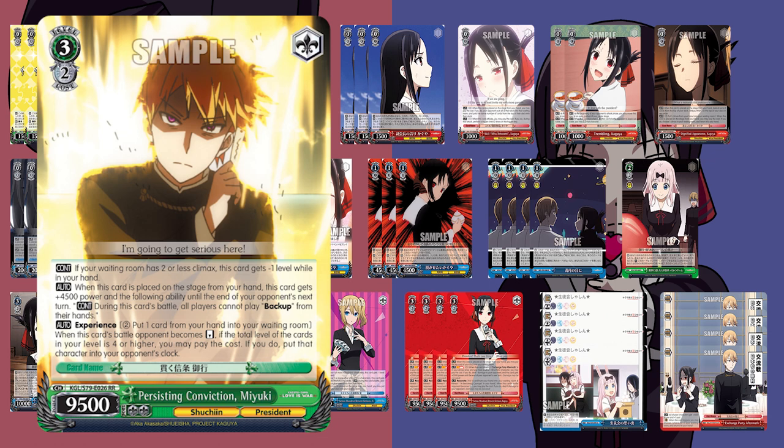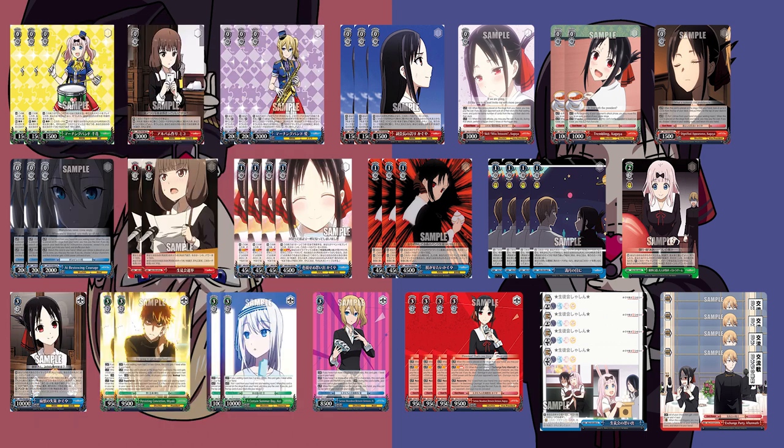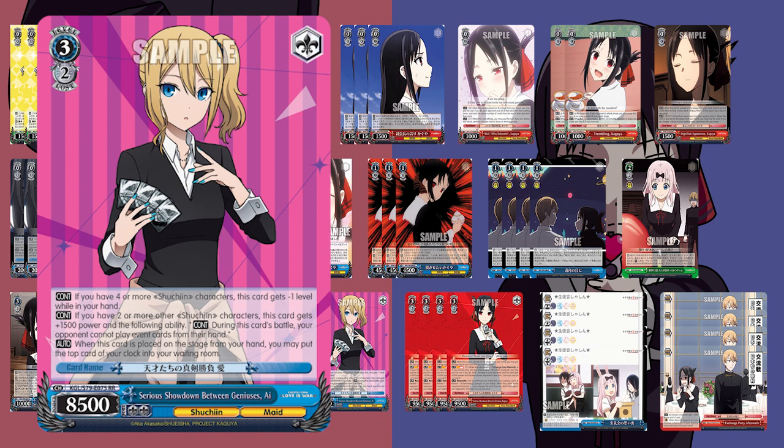We also have Certain Summer Day Kai — another 2-or-less Climax-and-Waiting-Room early play that is also a stock healer, letting you ditch a card from hand to heal to stock, encouraging more early plays. One last early play has a 4-or-more condition with the eye, sitting at 10k if you have 2 or more other characters, and prevents your opponent from playing event cards during that battle. It's also a healer and on-color. Running four different early play versions gives you a wide variety of tools and two different early play conditions, so you'll always meet your condition.